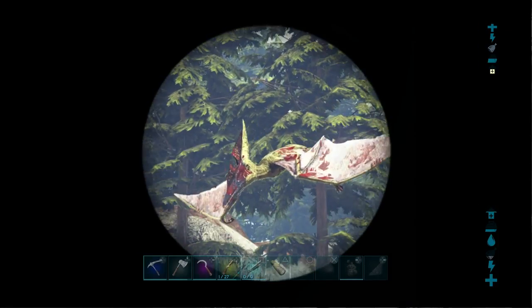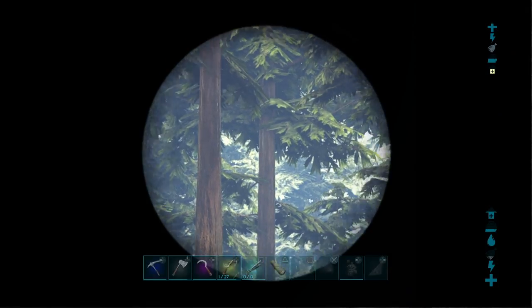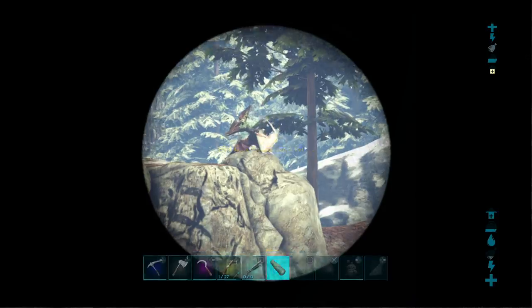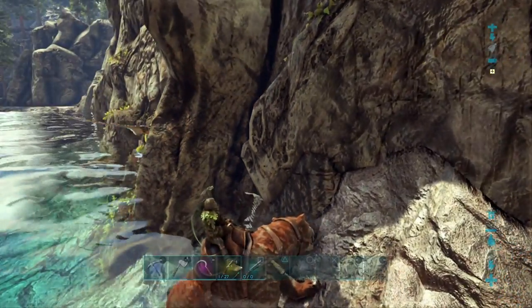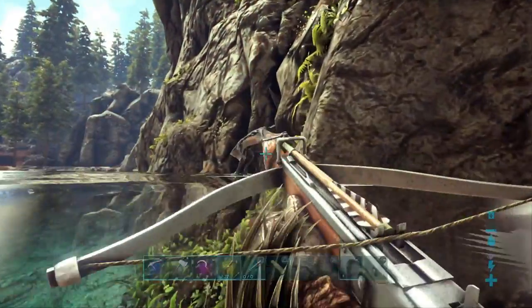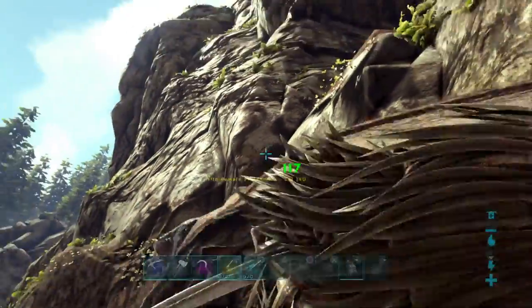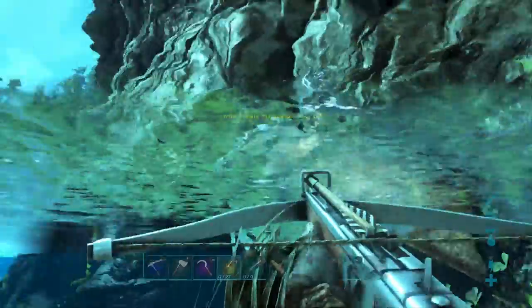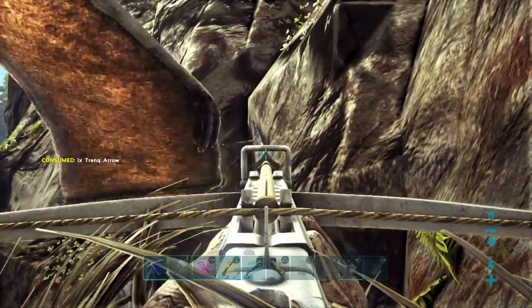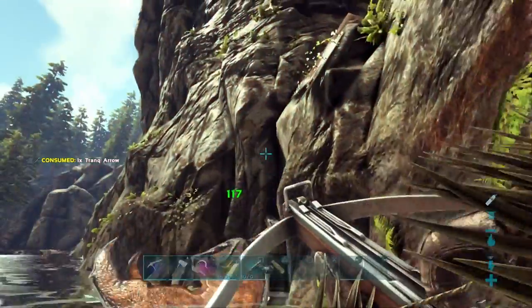Before we knock him out, we're gonna check out all these other guys over here. There's a 45, a 95 - that 140 looks like it's gonna be our best bet. We're gonna shoot him in the noggin - that should be enough to knock it out. We'll get one more off into it... and now that should knock it out. But it's just knocked us into the water, you rude bloody Pteranodon.